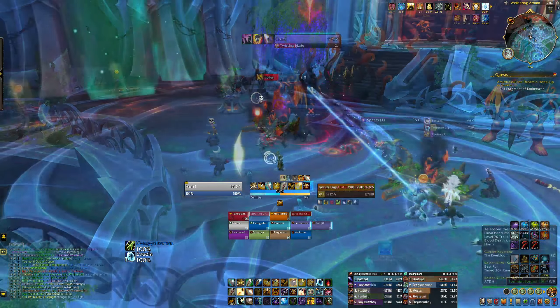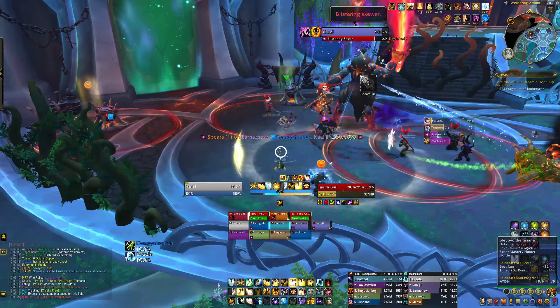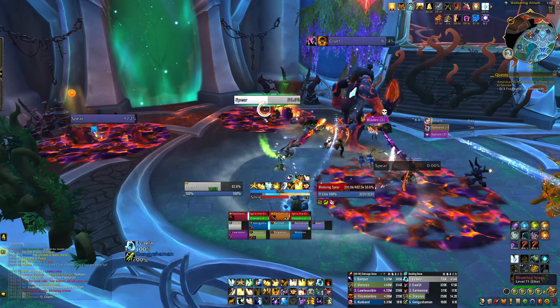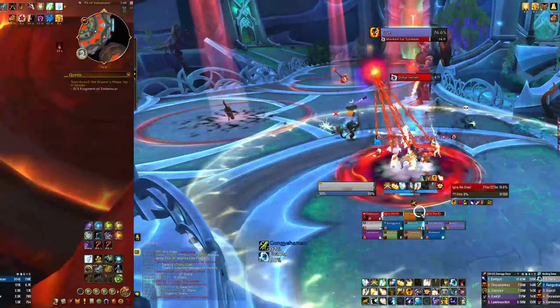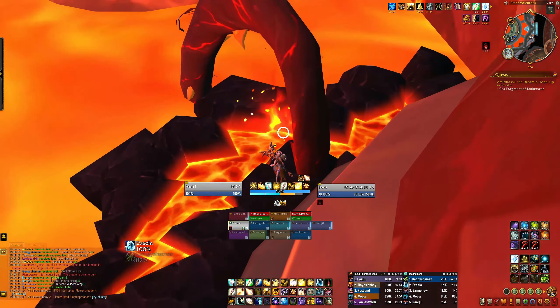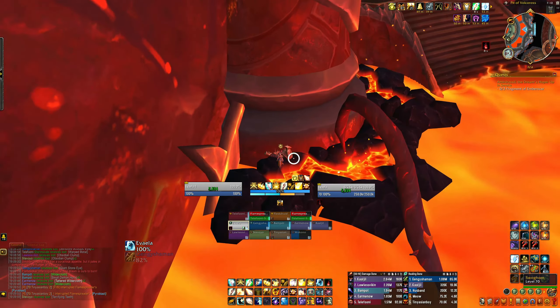Cruelty Free is the next achievement, which asks you to free the 3 trapped critters from the torment-forged pots in Igira's boss room before you defeat her. You'll find the pots to the extreme left and extreme right of the room, with two on one side and one on the other. Pull the boss over to one side so you can more easily reach the first set of pots, and destroy them by hitting them once with blistering spear. Then simply move Igira to the other side of the room to destroy the third pot with the next set of spears. Just be wary that you will have to deal with one of her torment mechanics while moving from one side to the other. With all three destroyed, you can finish the boss fight.